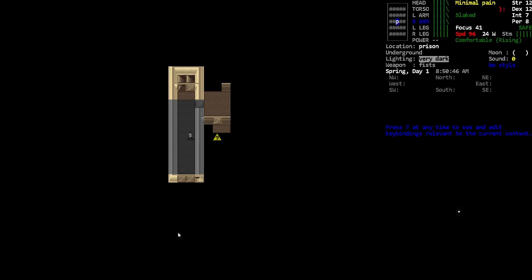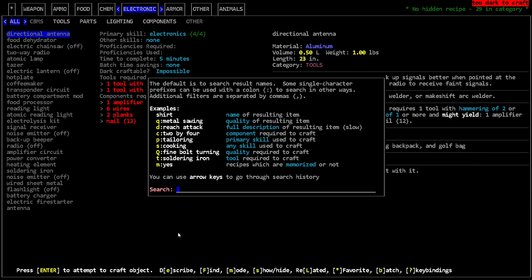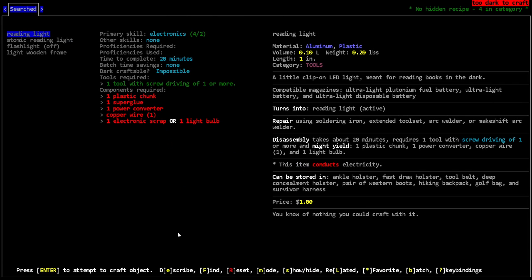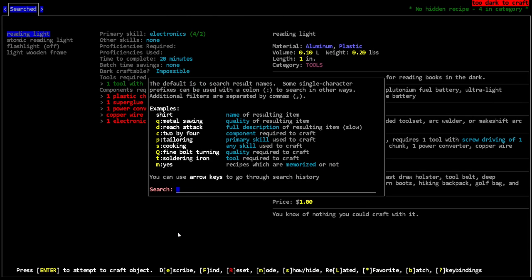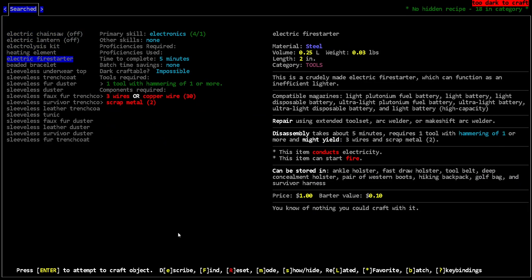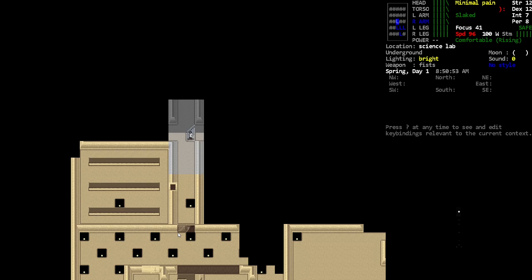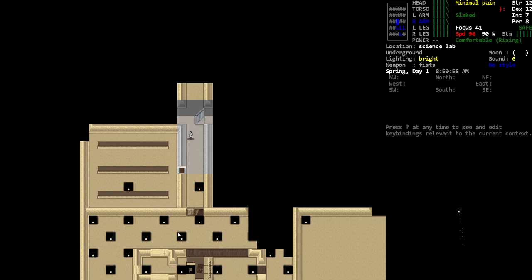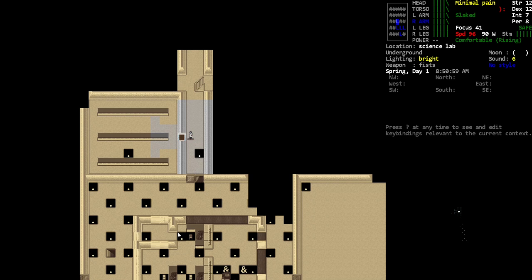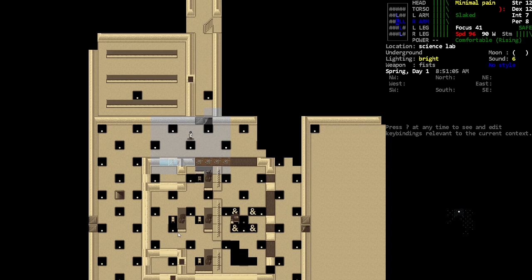Hey, orange one here. So we have an infection we gotta deal with. Luckily for us we have electronics, so we should be able to make a lighter — an electric one, like an electric fire starter. We're gonna need that soon. Because I'm not feeling super good about our chances of finding disinfectant, we're just gonna smash something that will give us some scrap metal and some wire.